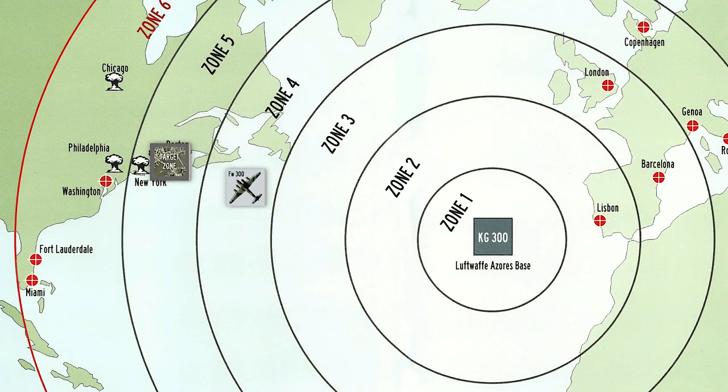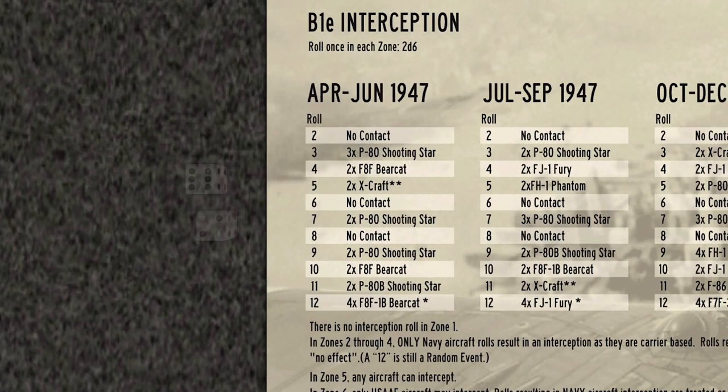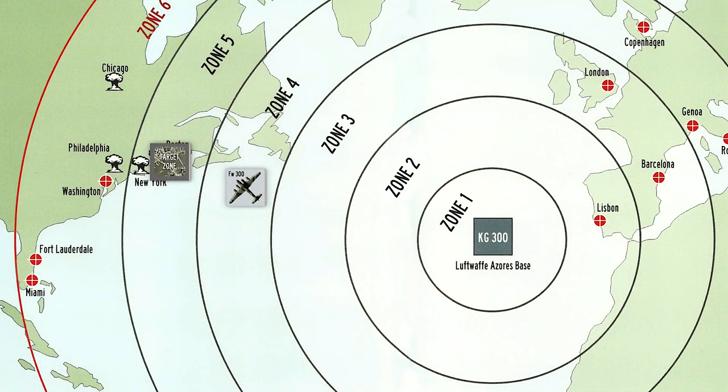We move into Zone 4 and our escort peels off and returns home. The Americans are nowhere to be seen on a roll of 8. We move into Zone 5 and our target area.